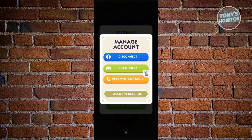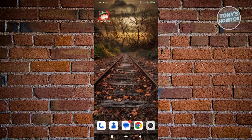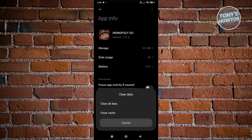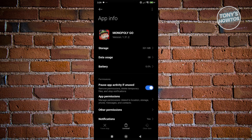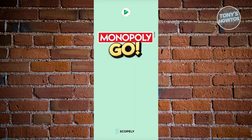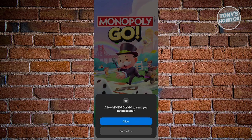Once everything is connected, exit the app. Then press and hold on the Monopoly Go icon, click on the info icon, and click on clear data at the bottom right. Click on clear all data and then OK. Once you've done that, it should log you out from your account, and when you open Monopoly Go again, it should be as if you've just opened the app for the first time.